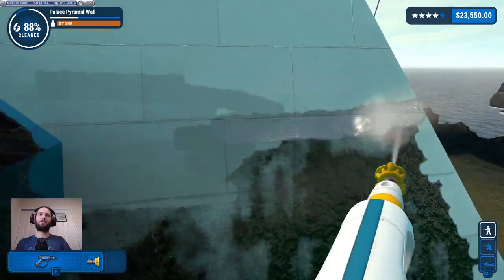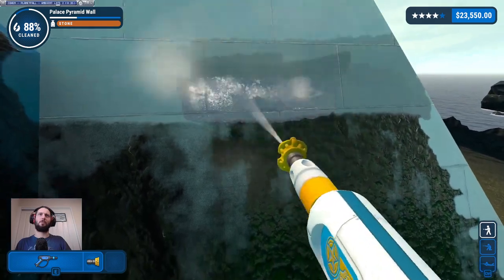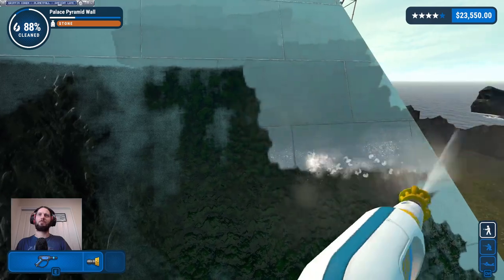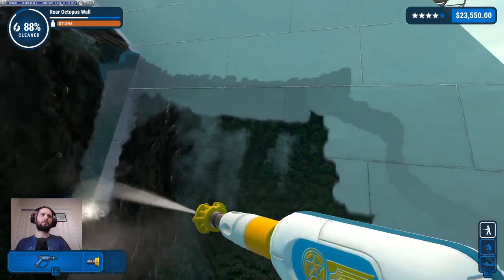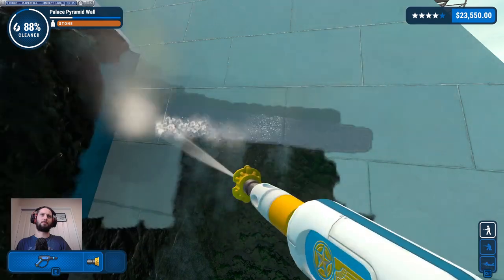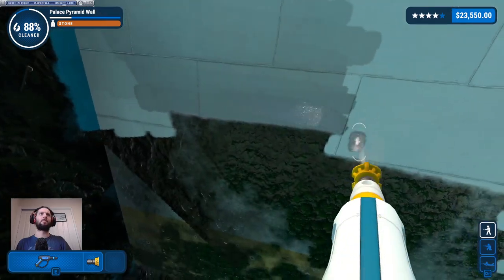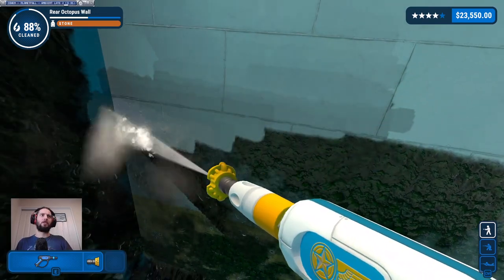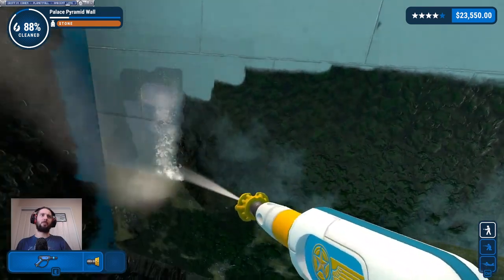At least on this bit the barnacles don't seem to be up here — they're just at the bottom end, whereas the other side looked like it was infested. So we can make some actual progress over here, which is nice. They're pretty much only at the gold level — great, if only they were all like that.